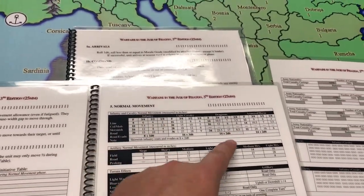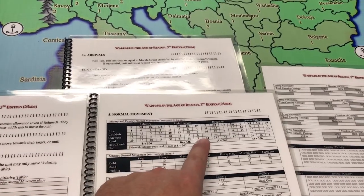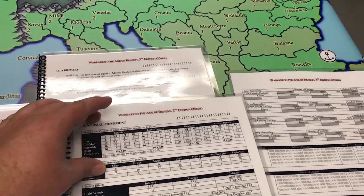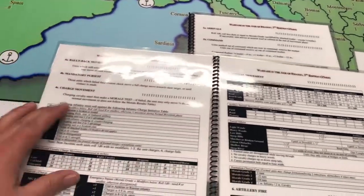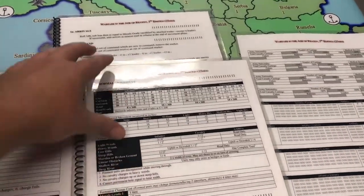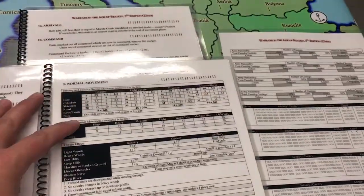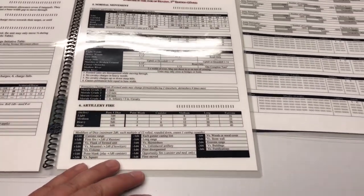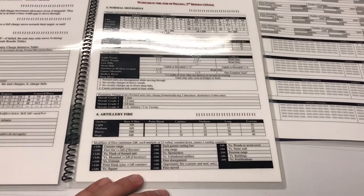Once you get to normal movement, again it's just normal movement and unit types — so you're only dealing with normal movement there and charge movement in the charge section. You don't have to fiddle through the whole chart. Then terrain effects, and then it comes down to artillery fire, which includes all the changes for the 3rd edition.